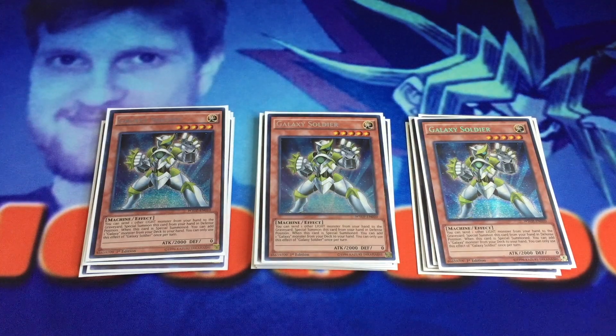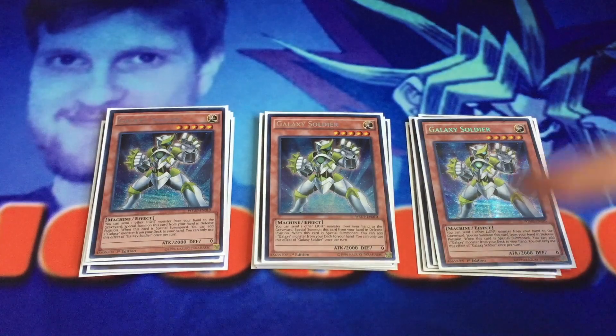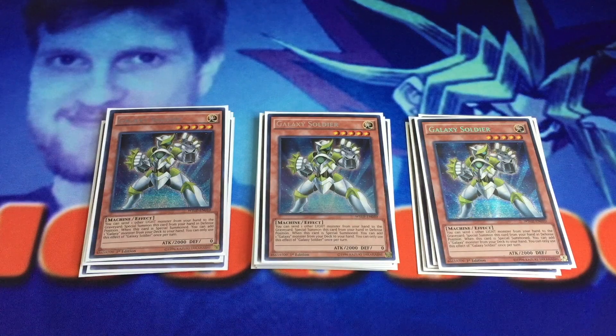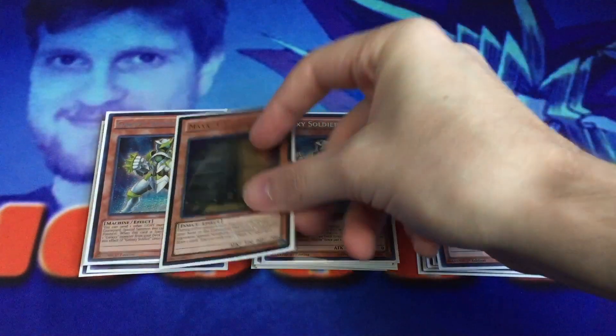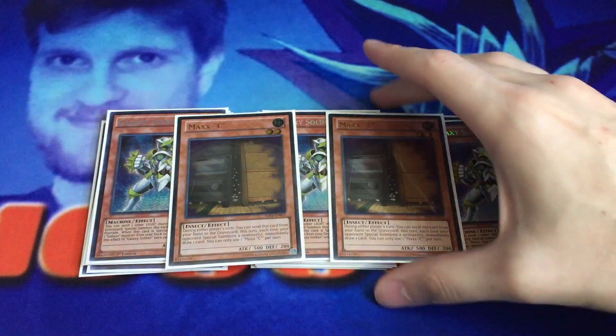In LA there was actually a deck that ran three White Stone of Legend and three Cards of Consonance to supplement the Galaxy Soldier package — that's definitely a route you could take. Another note: I made Cyber Dragon Infinity more than I made Blue Eyes Spirit Dragon at this event. Galaxy Soldiers were so good — I was making Infinity left and right and people really couldn't handle it. For the last of the monsters, two copies of Maxx C. The deck wants to go first, but when forced to go second, Maxx C helps slow opponents down, especially things like Burning Abyss with Metalfoes. Any chance to cut down their plays and dig further into our deck is really valuable.